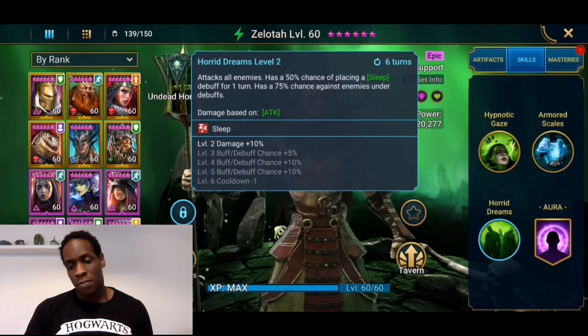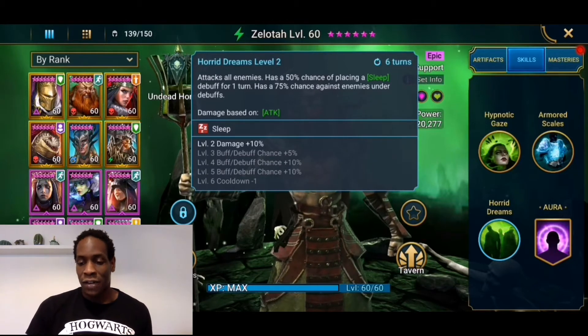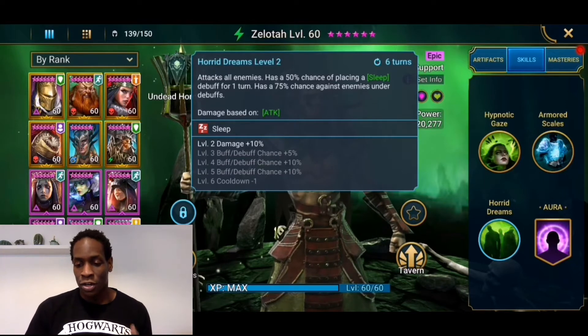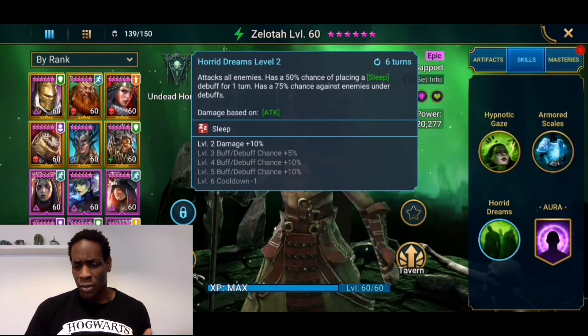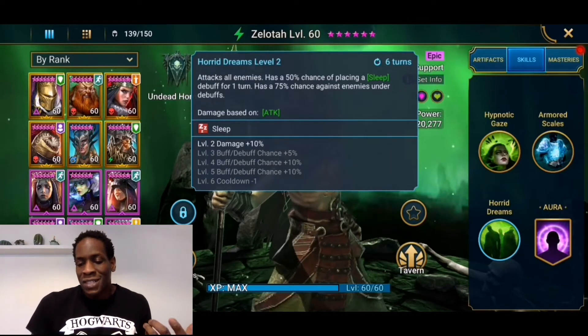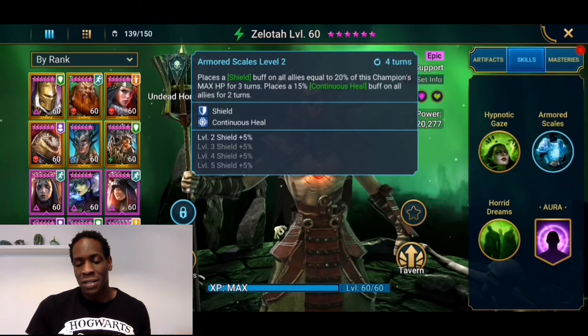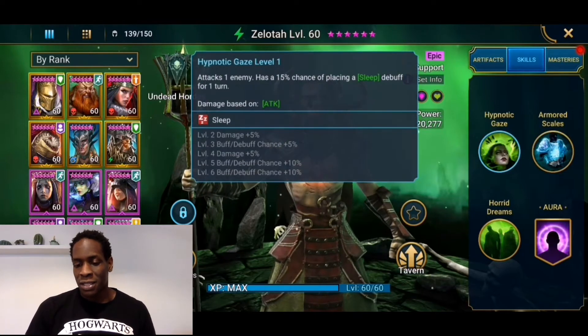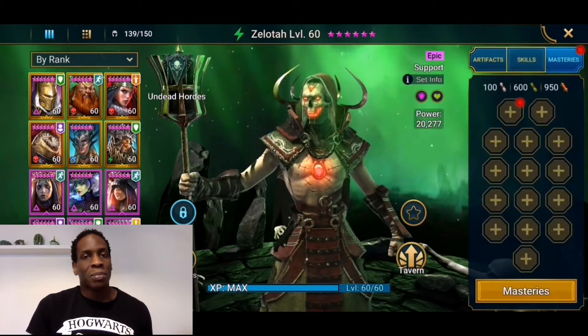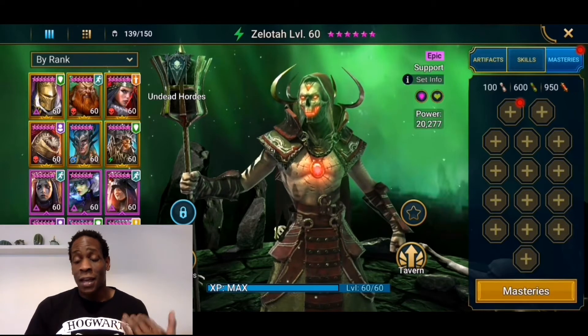His A3, Horrid Dreams, attacks all enemies and has a 50% chance of placing a sleep debuff for one turn, with a 75% chance against enemies already under debuffs — and that books up to 100%. But I'm still not that excited about the sleep debuff. I mean, I guess it can be useful, but I'm not too bothered with it.